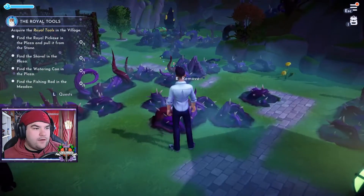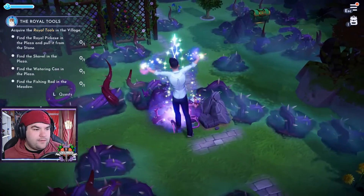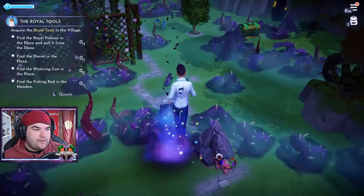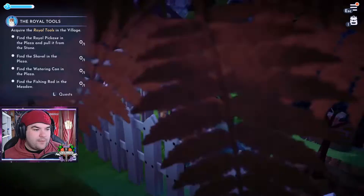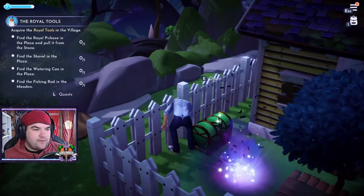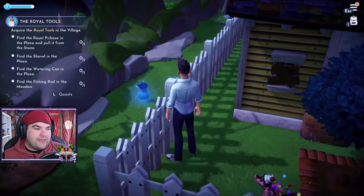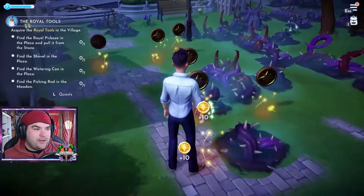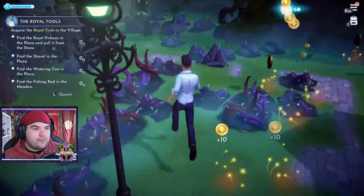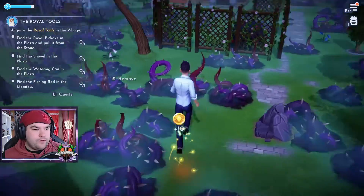There's a crow — he's stuck in the thorns. I'll help you, buddy. There you go. Good work, buddy. He's stuck here — eat those apples, get those apples. Chest. Where'd all these coins come from?